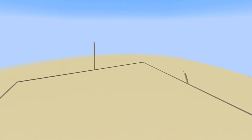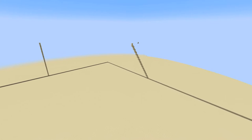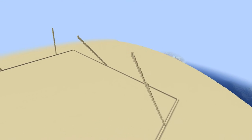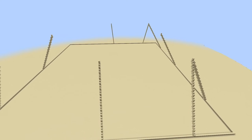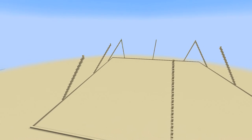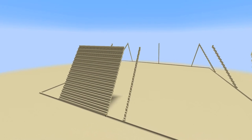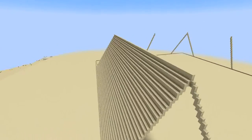Pharaoh Sneferu was a 4th Dynasty ruler of Egypt from around 2613 to 2589 BC, so basically around 4,600 years ago. When he came to power, Egyptian rulers had been typically buried in what are called mastabas, which are mud brick burial chambers. These mastabas are broad, flat-topped structures with slightly sloped sides, and the ruler's tomb was buried under this structure.